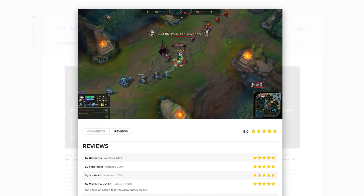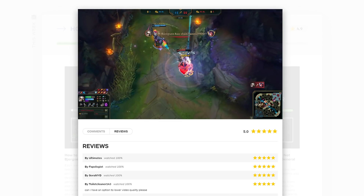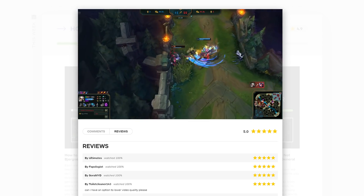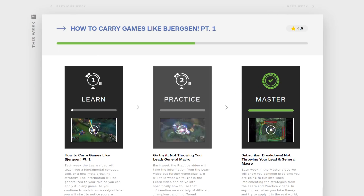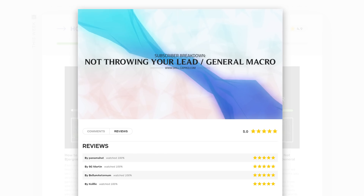Hey everyone and welcome. In the main strategy, we watched how Bjergsen was able to gain a lead and then made a few poor choices which threw that lead. So we asked you to submit your gameplay of the mid game, where we analyse both your ability to snowball a lead while also breaking down general macro mistakes that most players make in platinum and below. So let's get into it.